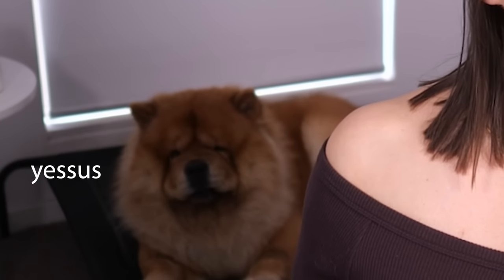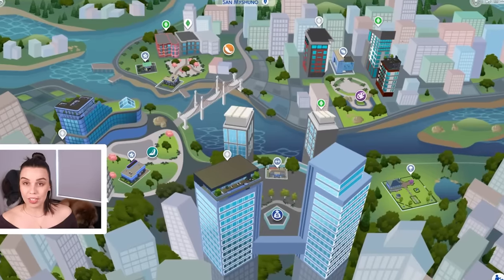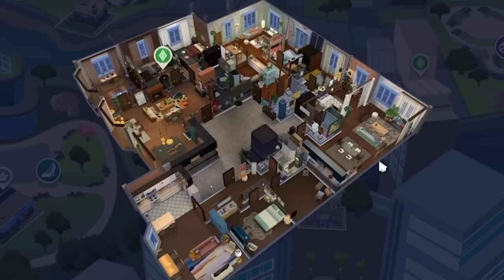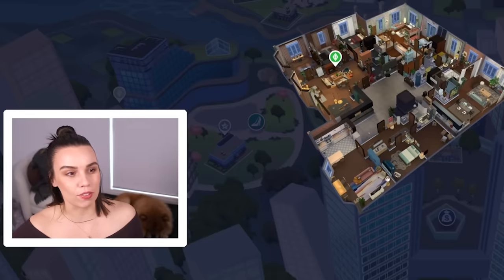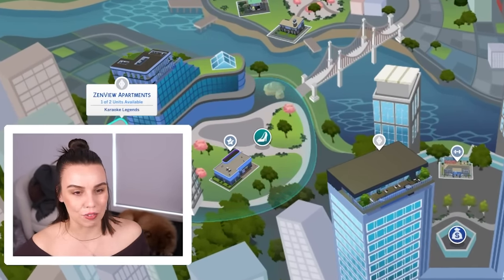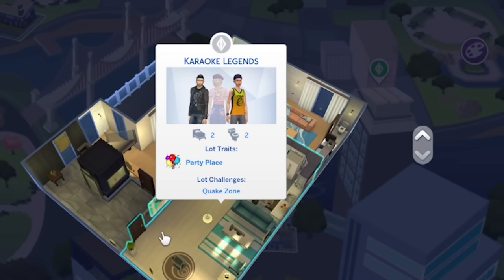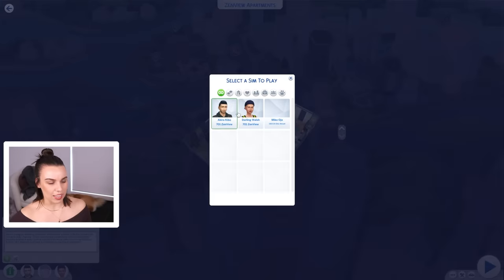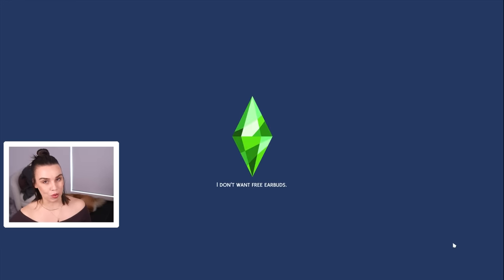We are back in The Sims 4 and we're going to be renovating another tragic apartment, and Baz is going to help me as well. Slowly but surely we are renovating every single apartment in San Myshino. Some buildings we have even completed but we've still got a few left to do. So I'm thinking over here in the fashion district we definitely need to work on the Zen View apartments, because we have one left which is the Karaoke Legends house. Let's check out in live mode the Karaoke Legends house and see what we're working with, and see what kind of Sims they are so we can tailor their apartment to their needs.